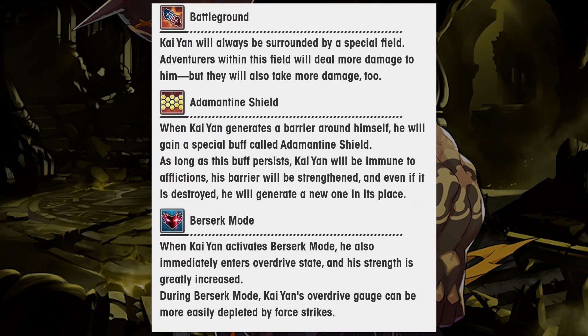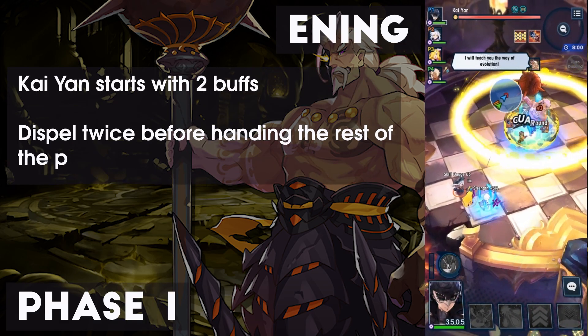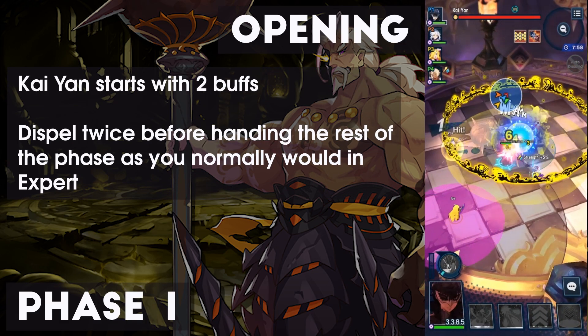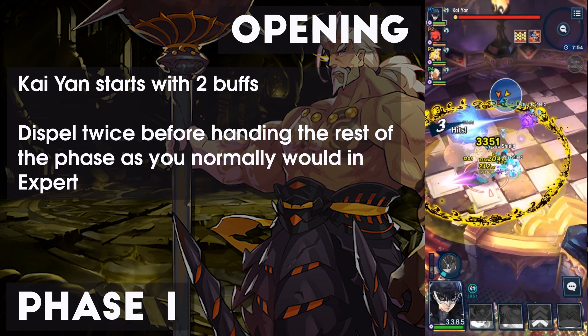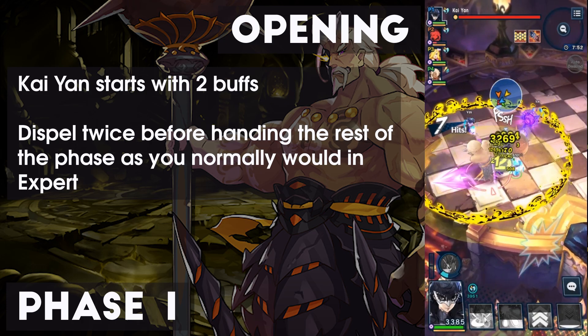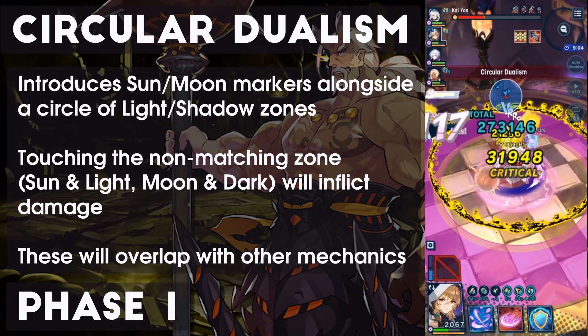Kayan still retains his battleground and adamantine shield abilities and gains the berserk mechanic we saw in Legend Volk. As with all Agato fights, certain mechanics and attacks will be skipped or repeated based on phase progression and remaining hit points. The fight starts with Kayan granting himself a shield as well as a defense buff. Be sure to dispel twice before handling the rest of the phase as you normally would, with a small exception — Kayan gains a new mechanic: Circular Dualism, which introduces new markers and telegraphs.